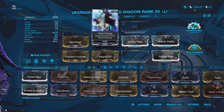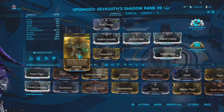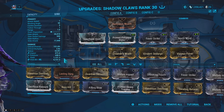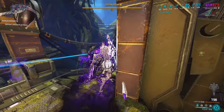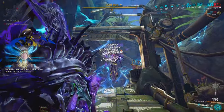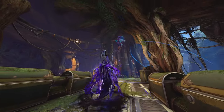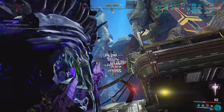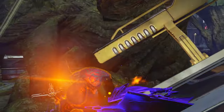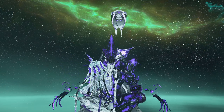With the right setup you can turn Sevagoth into an absolute demon. Not only can he casually survive and dominate Steel Path missions, but so can the Shadow and the Shadow Claws. Besides his crazy kit, his lore is one of the coolest in the game. We'll be making a video on the Tempest Story quest soon — let me know what you think of Sevagoth and my build down below. Thanks so much for all the support on the channel, and thanks for watching!